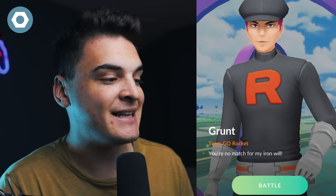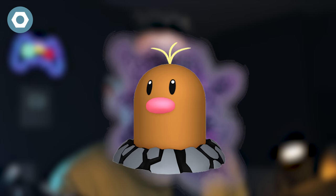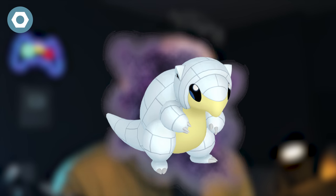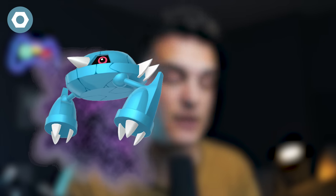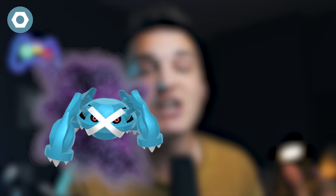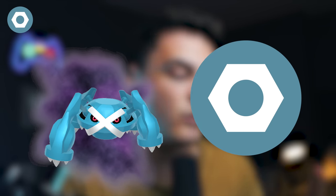The Steel Grunt says 'You're no match for my iron will,' getting you encounters with Shadow Aron, Shadow Larvitar, Shadow Beldum, Shadow Alolan Diglett, or Shadow Alolan Sandshrew. Shadow Alolan Sandslash is amazing, but Shadow Beldum is in there too — evolving into Shadow Metagross, the number one Steel-type Raid attacker in the game. That Shadow Beldum is always pretty rare to find.